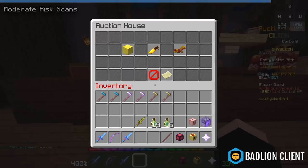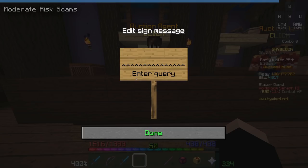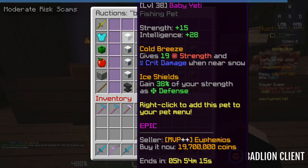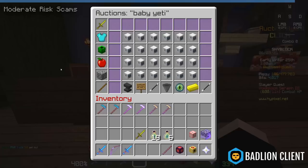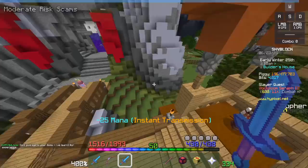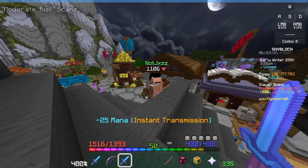Leveling pets works about the same way. If you're paying someone to level your pet, it's difficult to calculate exact value, so go by lowest BIN. For example, a Baby Yeti has a lowest BIN of 20 million — they'd give you 20 million coins as collateral. Once they return the leveled pet, you pay an agreed upon amount of coins per amount of XP and give back their collateral. Same with crafting recipes: they give you coins for the materials as collateral, and you return them upon delivery.